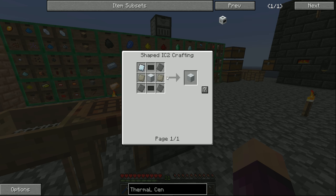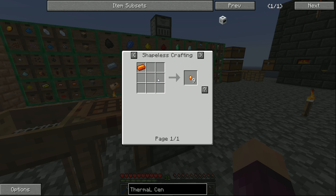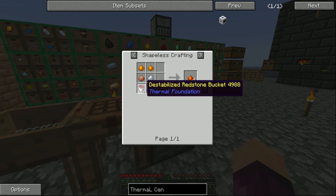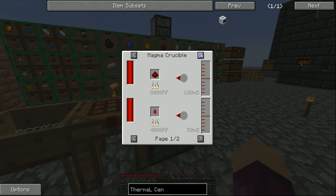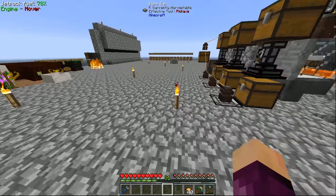The mining laser also requires one of these advanced circuits over here, and to get this we need some basic capacitors. For those we need some signalum, and to get signalum we need destabilized redstone, and to get that we're going to need a magma crucible and a fluid transposer - two new machines from Thermal Expansion. So over here in the assembly table I've got almost everything we need to make two more of those machine frames; all we need is some more steel plates.